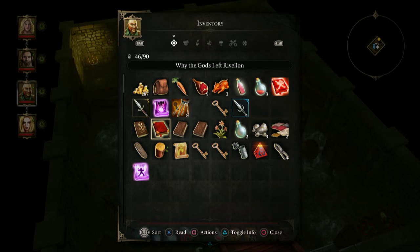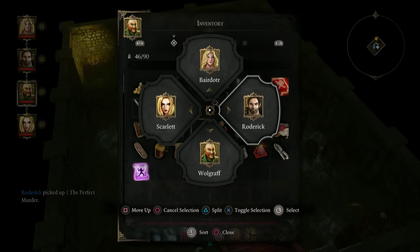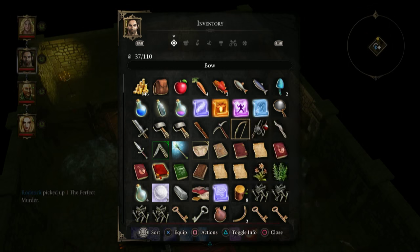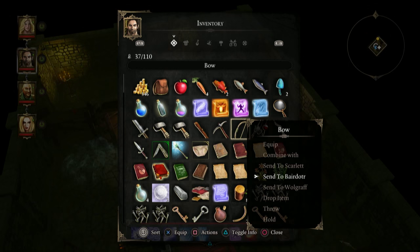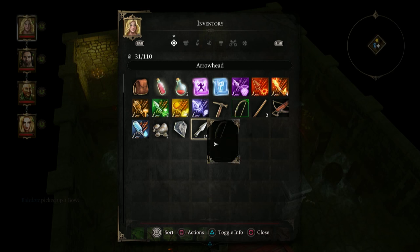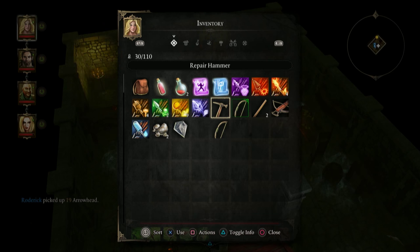Independently mapping the inventories of every member of my party is still pretty fiddly and cumbersome, but thanks to smart use of selection radials and intelligent button mapping, it's not too much of an issue. Triangle or Y always gives detailed information about what you're looking at, and Square or B always brings up a list of actions you can take on whatever you're targeting. This consistency kept all the options and information readily and intuitively available, so I could make informed role-playing decisions.